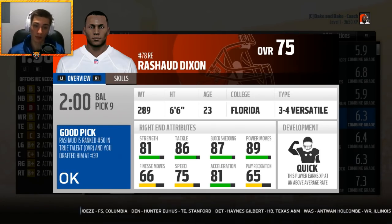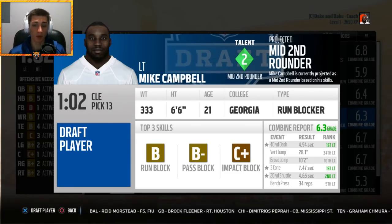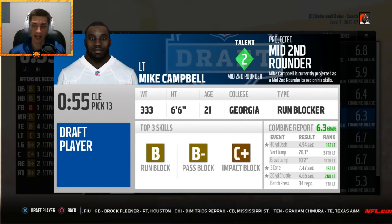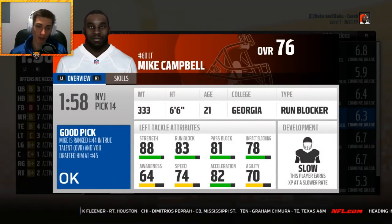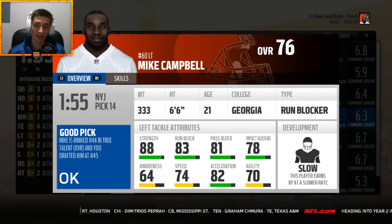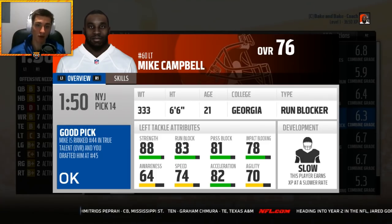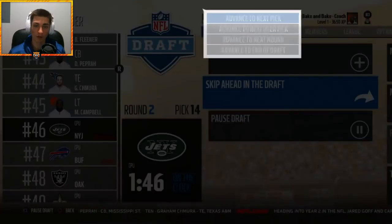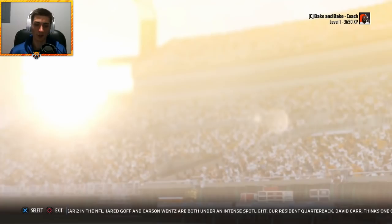We'll take Mike Campbell here at tackle — he could potentially kick inside, but he looks like a pure tackle. If his development is good he'll be solid, but he has slow development. Ranked number 44 in the class, taken at 45. Decent all-around attributes, but that slow development is going to hurt. He'll have to compete, and with Austin Corbett and Daryl Williams already on the line, he likely won't move over to any spots.